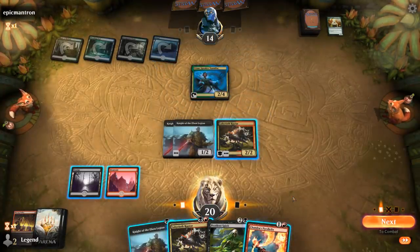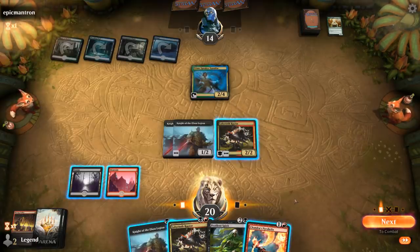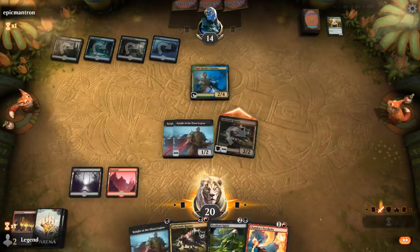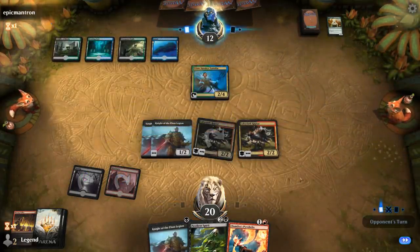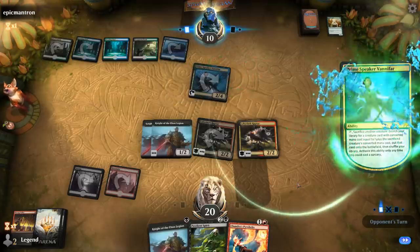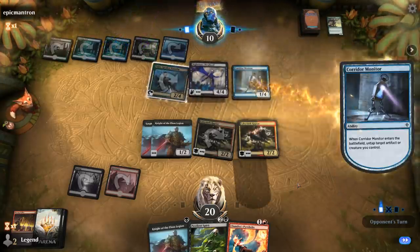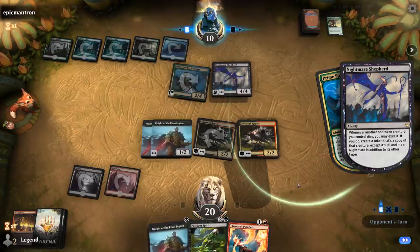Pyrohelix could be fine too. I don't even get to attack with my Knights this turn, which is frustrating. Not drawing a land was a pretty big setback. We just sit with the Raptor and play another one. Opponent gets their Nightmare Shepherd. Do they have a Corridor Monitor in hand? They do. They should be able to combo off and kill me here.